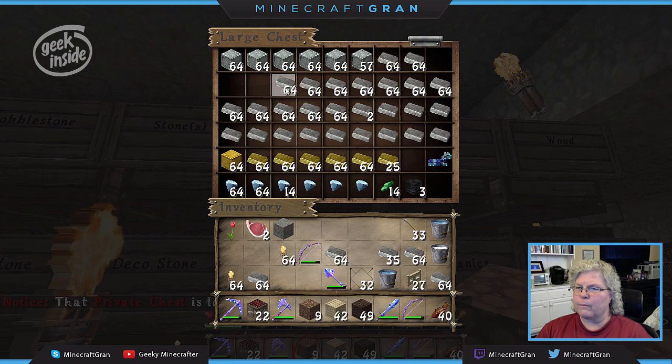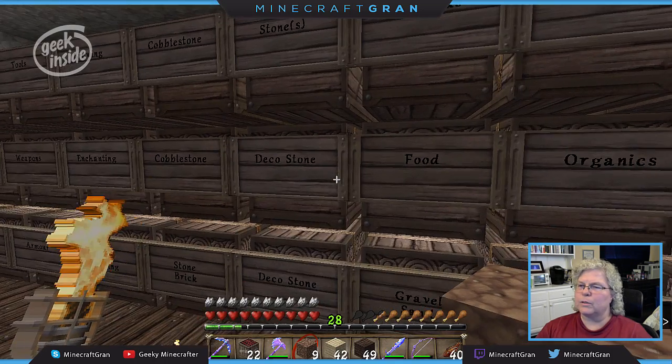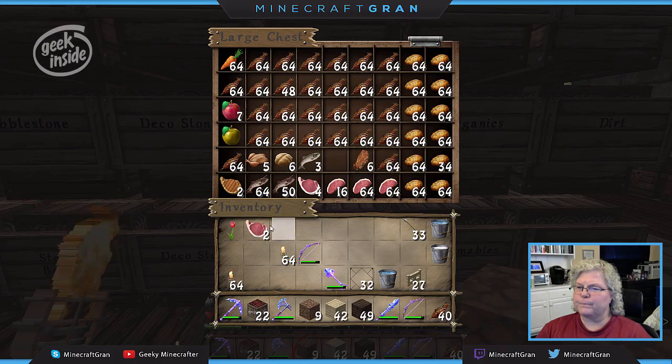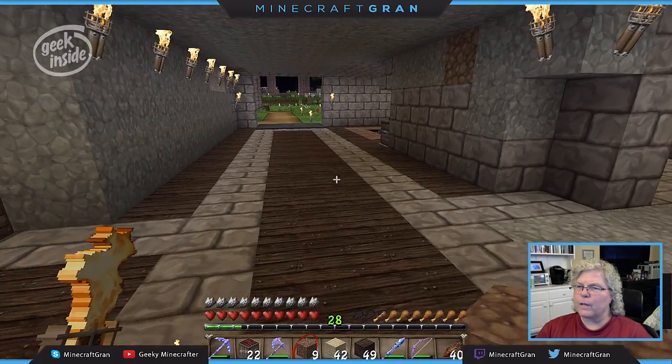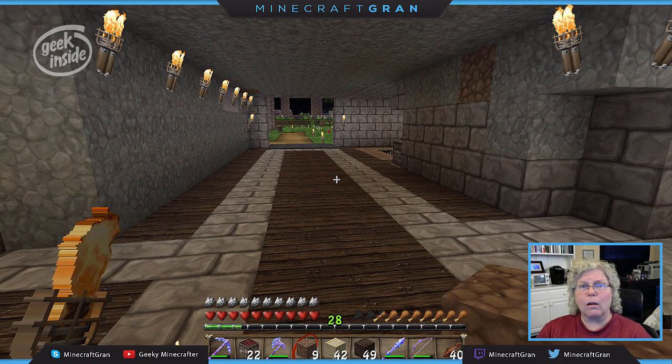I just borrowed a whole bunch of iron from my chest. We built that Temple of Doom around the corner over at JD's place and it required a few hoppers — one or two. Okay, I don't remember what I was coming in to do, so I guess we'll call it.